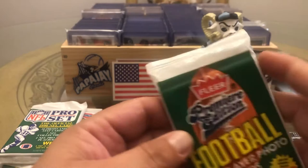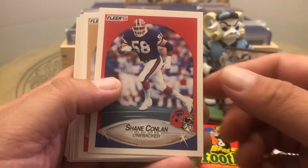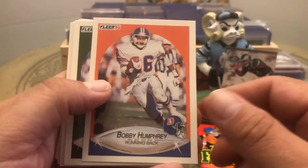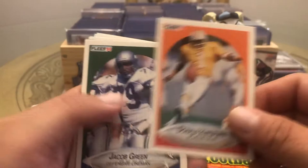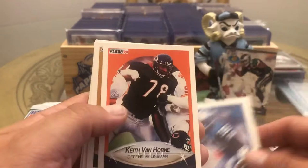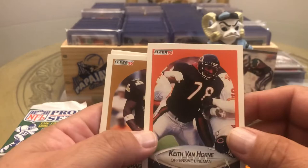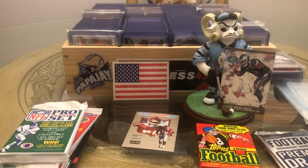Let's see what we get here — Premiere Clear Premiere Edition 1990. We got Mike Lansford, Shane Conlon, Chet Brooks, Steve Brown, Bobby Humphrey, Jacob Green, Derek Thomas — he's got to be a Hall of Famer. Benny Blades, Keith Van Horn — played for Utah back in the day I think — Craig Hayward, Robert Brown, and Scott Fulgham.